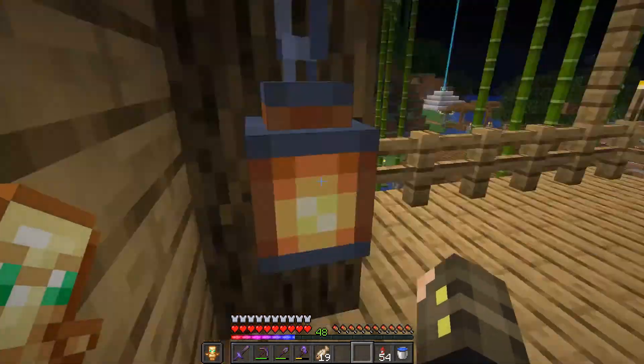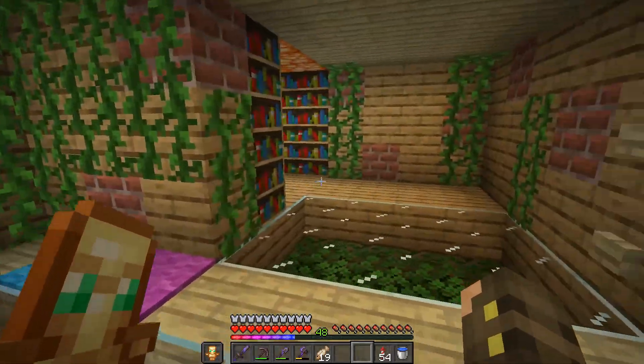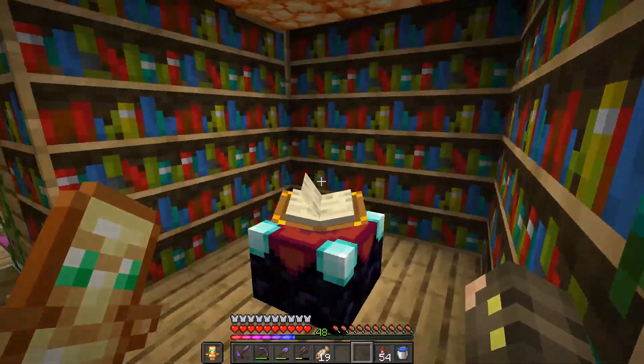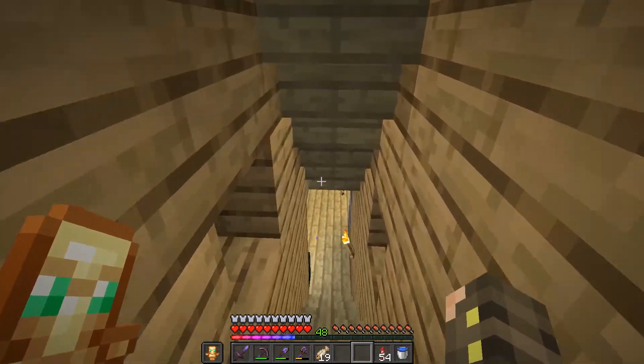So this is our house, this is our little balcony right here, and there's a dog — I don't know the dog's name. There's a little bedroom up here with a little enchantment set up, which is very nice. There's a lot of vines in this base, so get used to it.